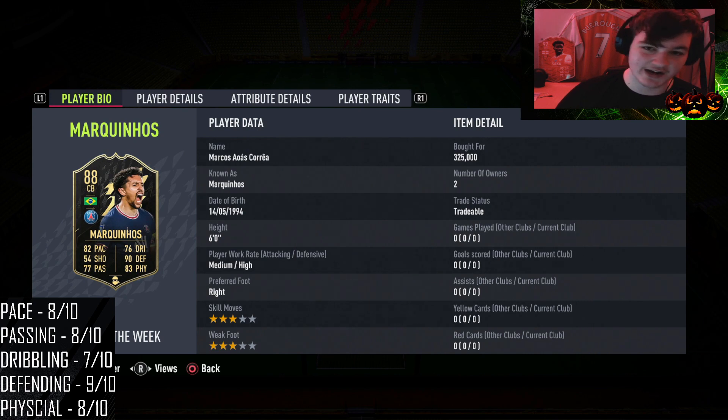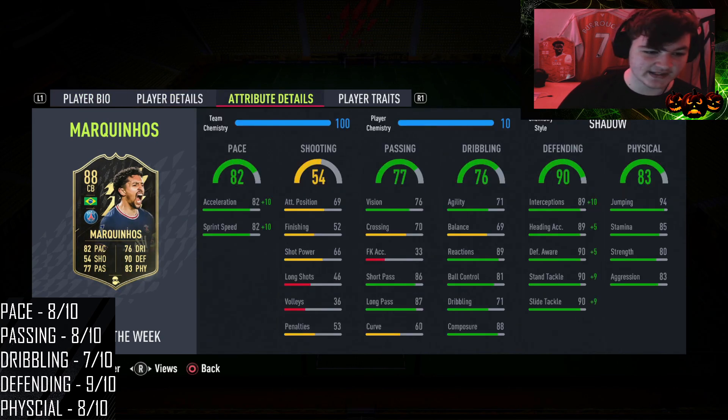What a card this looks like. I know his gold rare card is very popular — 6 foot tall with medium-high work rate, which is absolutely ideal for a centre back. He's 3-star, 3-star as well. For the pace we've gone for a Shadow, so he goes from 82 pace up to 92 pace.